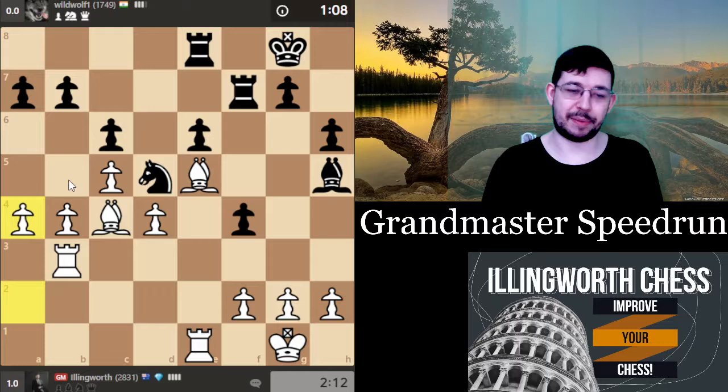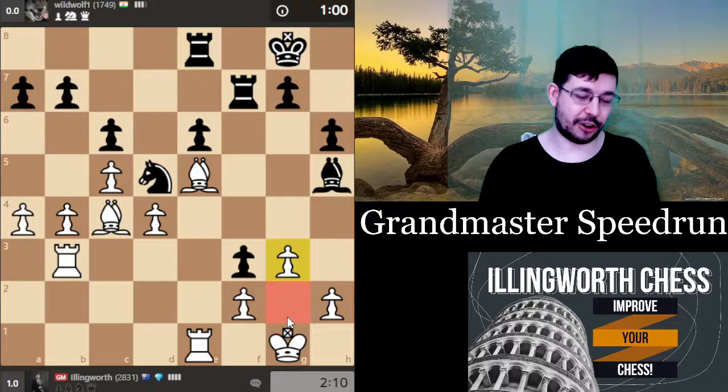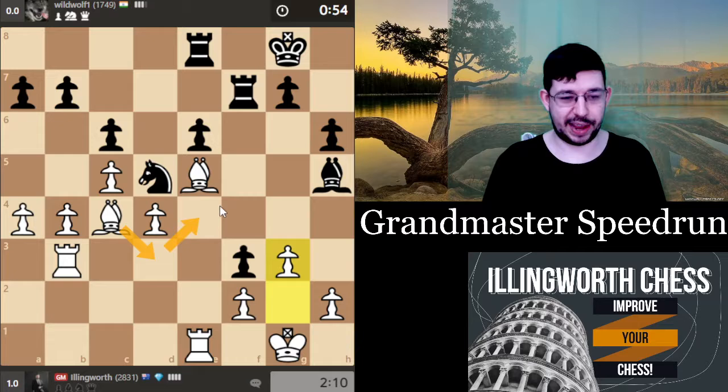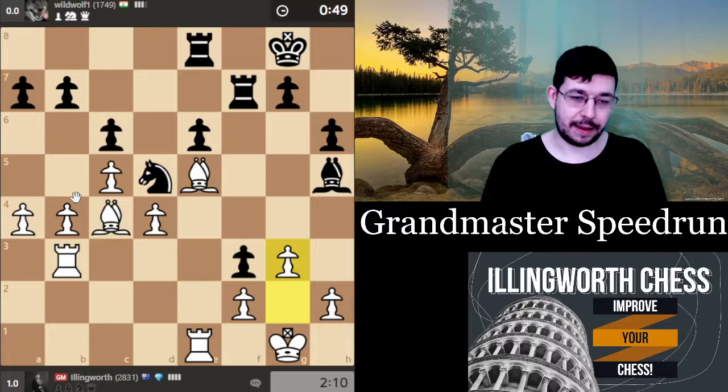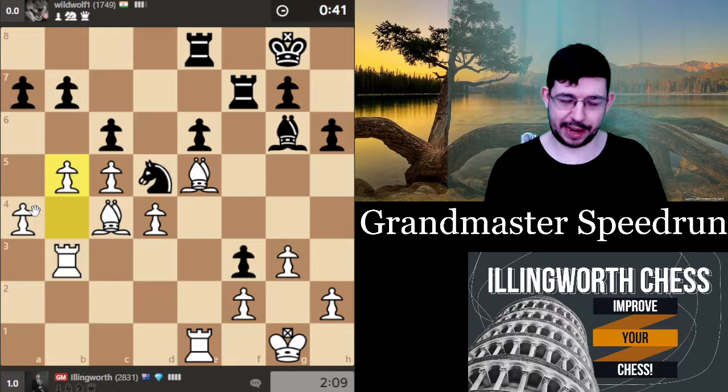I probably should have just played b5 immediately. One thing about playing these lower-rated players over and over is it can make you a bit lazy and superficial, but since I'm not playing serious chess anymore, I don't really care. I've freed g3 — he hasn't got a queen g2 mate — so once I get the bishop around, that pawn is just going to be a weakness. I'm probably going to end up winning this game on time because he's taking a long time over his moves.